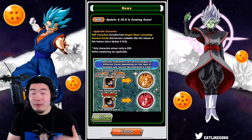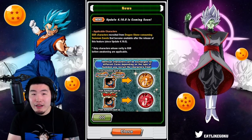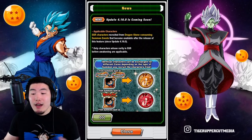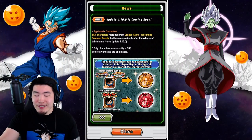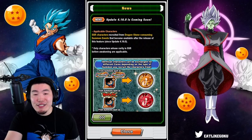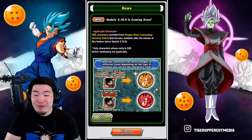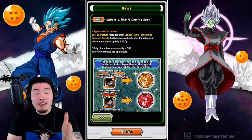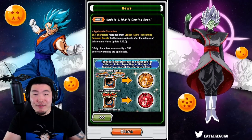Essentially, the upcoming Trunks and Goten banner is probably gonna be the first banner where we can exchange the SSRs we pull for coins in the Baba Shop. I did make a mistake in the past where I said if you're gonna summon on Super 17, just wait until the new update comes out and then summon so you can exchange the SSRs for coins — but that's not gonna work. I wasn't aware that's not how it worked, so that's my bad. Only banners that come out after the update will allow you to take advantage of this feature.